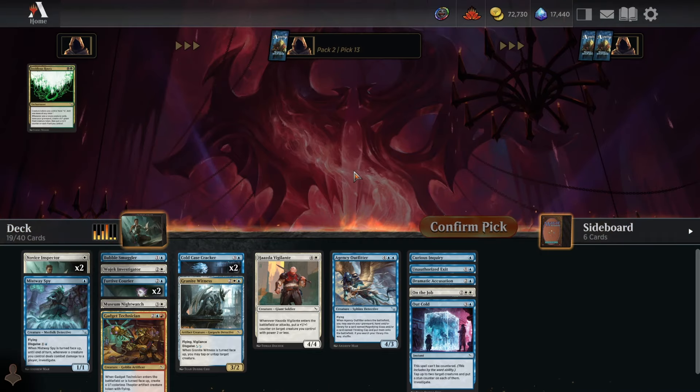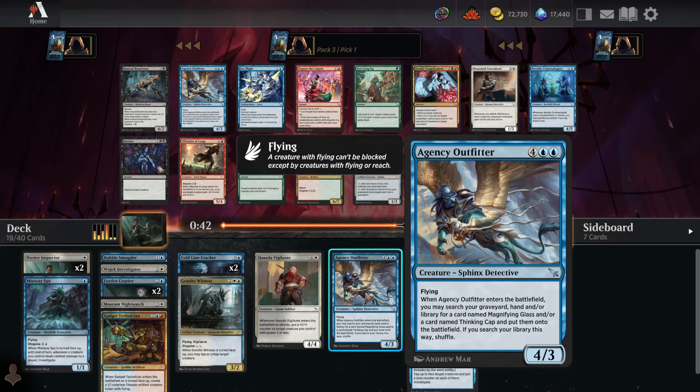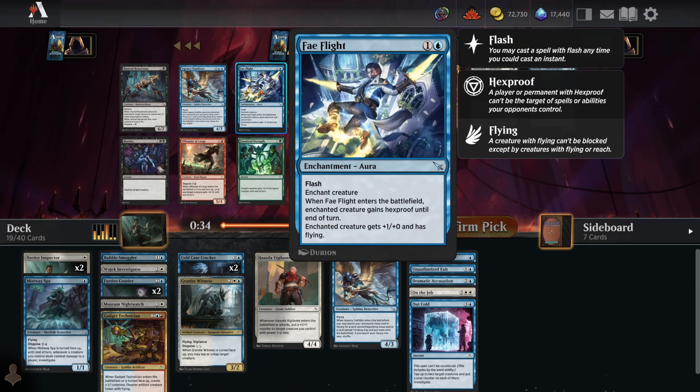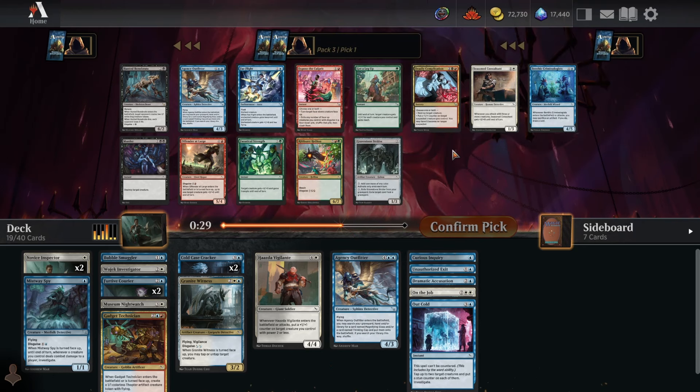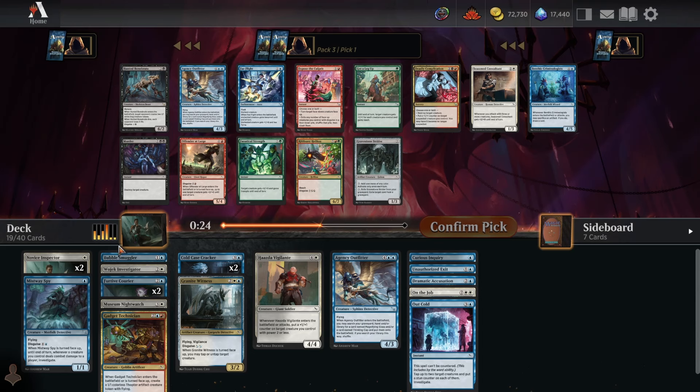Pack three: I only need four more playables, ideally more so I can cut filler like Agency Outfitter. This opening pack is pretty weak. Fey Flight is kind of narrow but really good when you counter a removal spell with it. I'll probably take Seasoned Consultant so we actually have some two-mana plays on the curve — not a particularly good card, it just helps keep us doing stuff throughout the game.